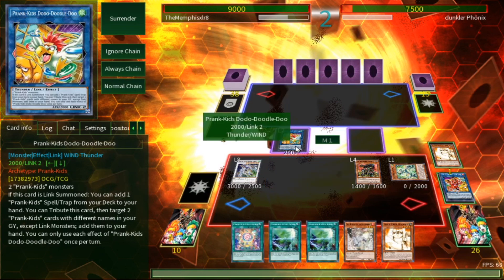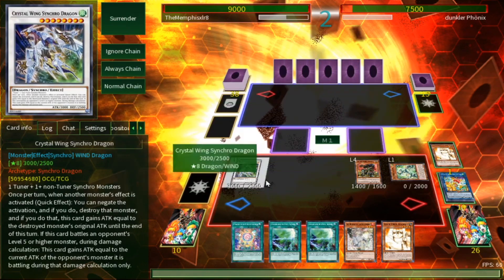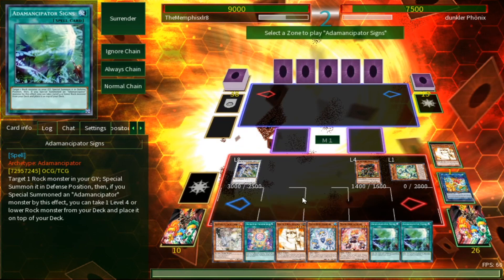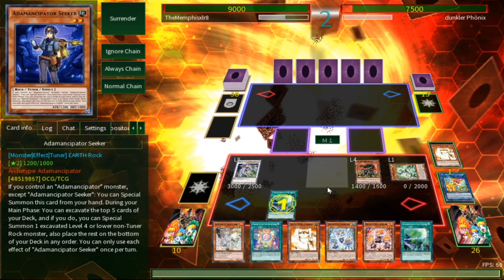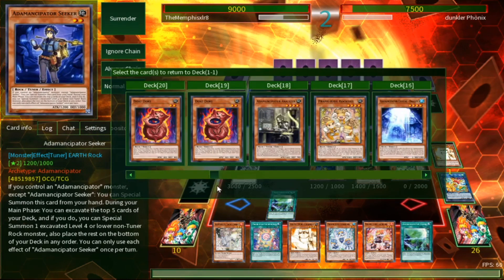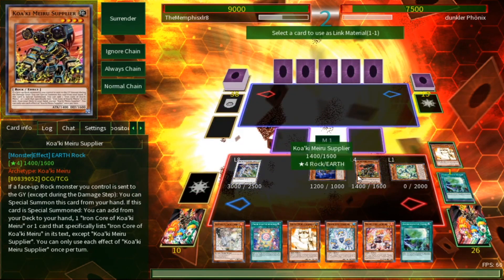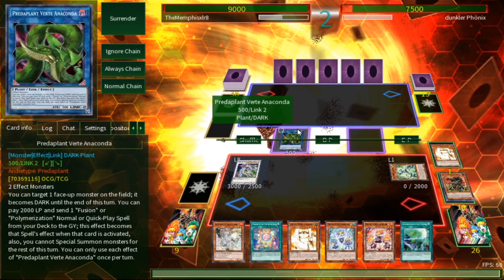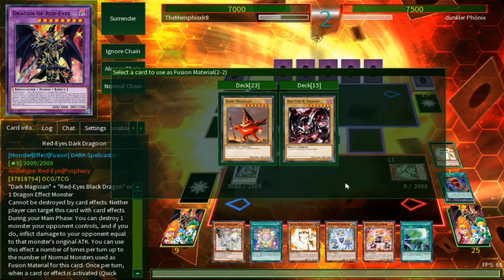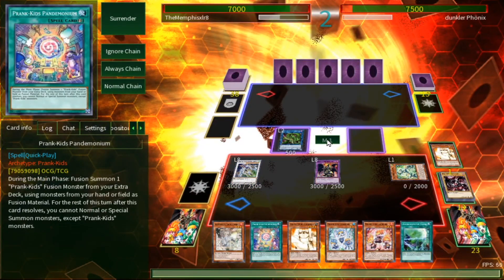We get our Prank Infusion fusion spell. I kind of wanted to keep Cock-a-Doodle-Doo but we have to use Adamancipator Signs to revive a monster so we can make Verte Anaconda. We put Doki Doki on top of the deck for various reasons. Now we make Verte Anaconda, activate the effect, and set up Dragoon. I almost feel like this guy said 'good luck and have fun' and he's in the competitive server — so either he's not actually competitive, or he has something in hand to mess us up.